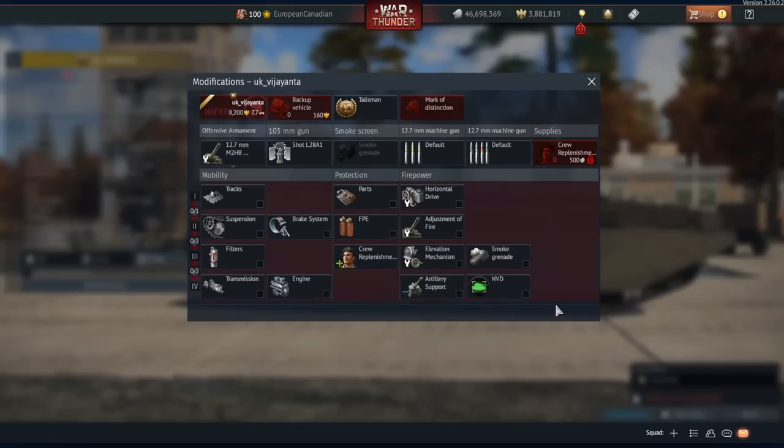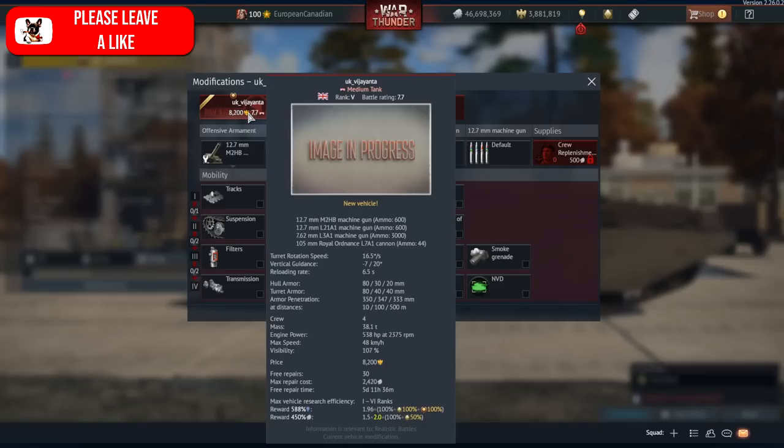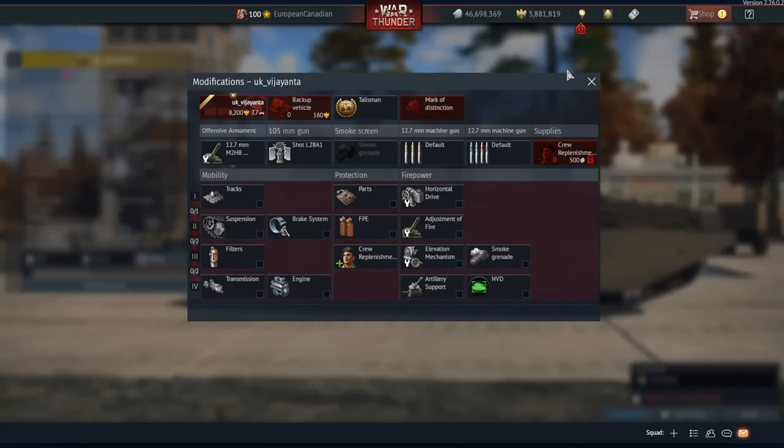It can also go backwards at 11 kilometers an hour. Remember, since this thing is not technically in the game right now — it's actually in the files — we don't have any of the modifications, but that's also because the vehicle isn't finished. You can see it is a premium though, at 8200 GE at the moment, and also pretty chunky.